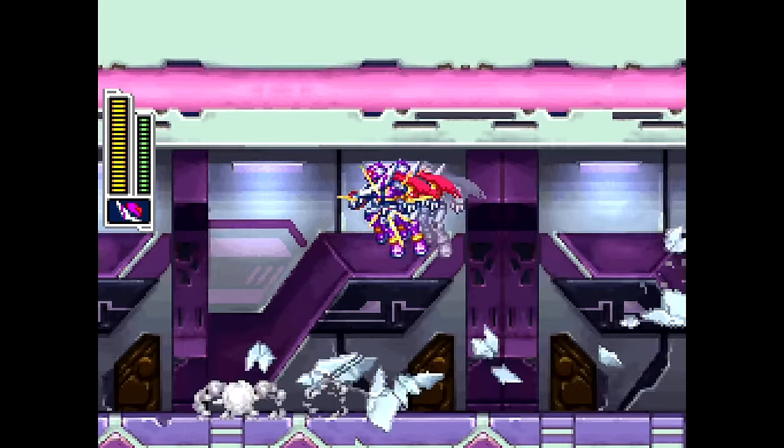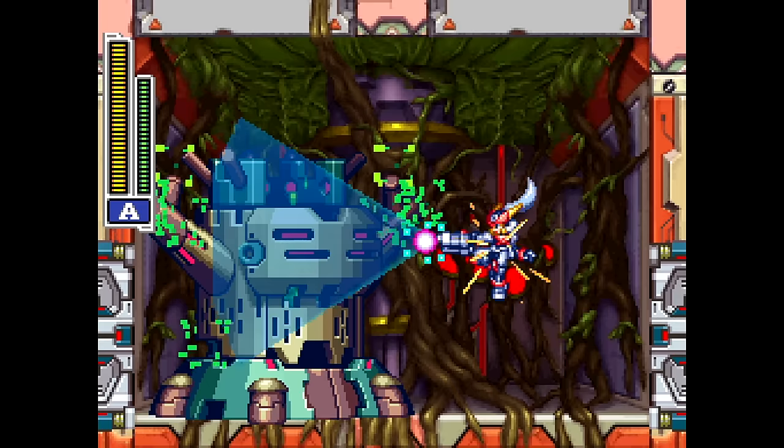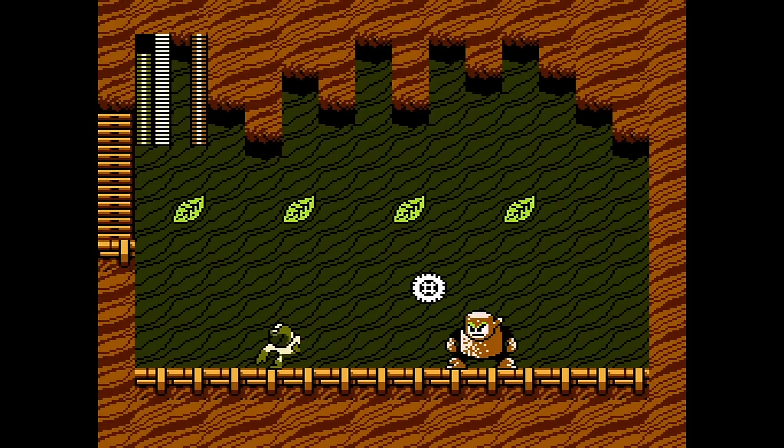In the Waterfall Ruins, this robotic tree mini-boss will have leaves fall from the top of the screen that the player must dodge, similar to Mega Man 2's Woodman.